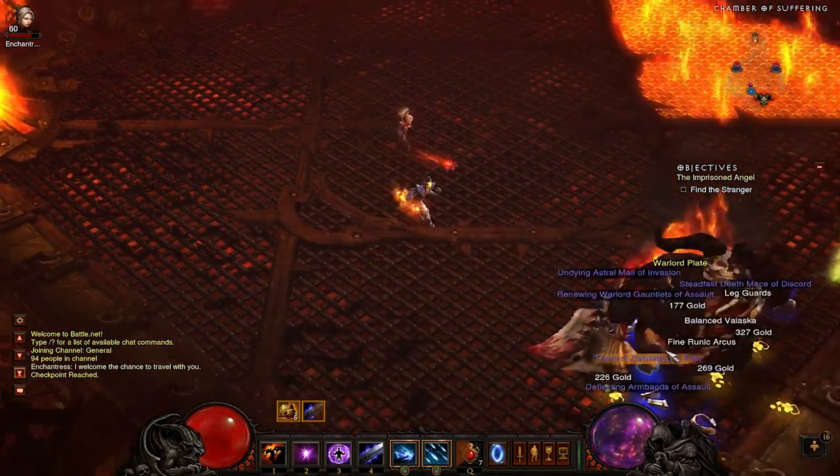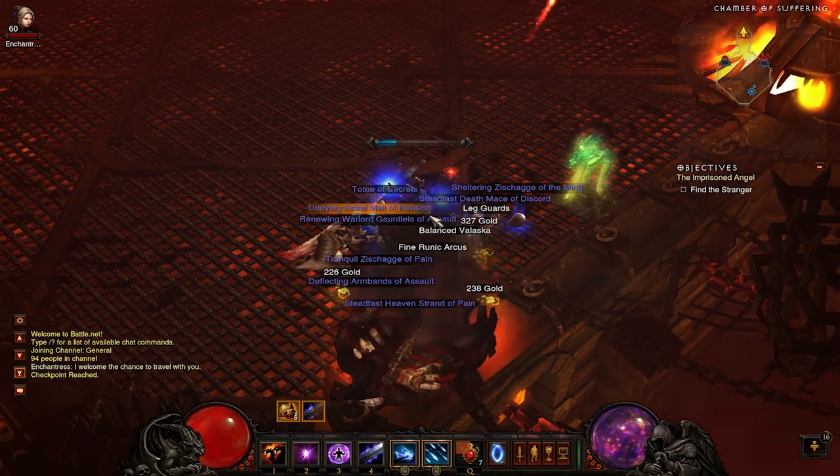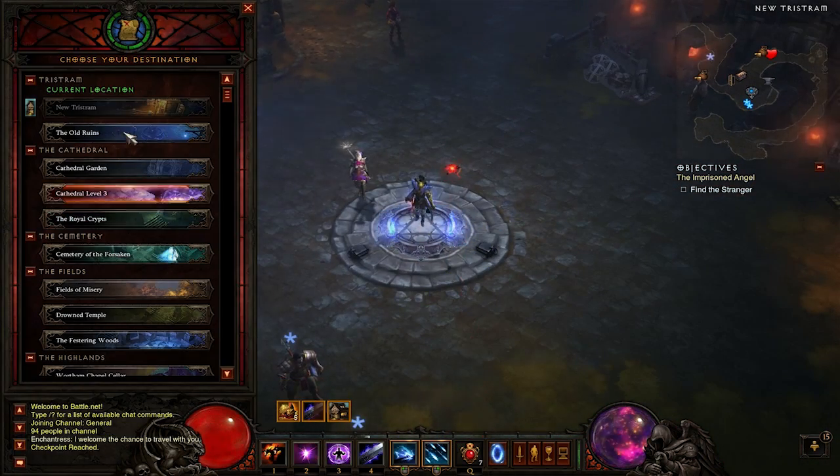From my experience I normally get about 2 yellows from bosses. It's not too bad — there are lots of elite packs in between, so it's a good run to do. As you can see, that's all the loot I got in this run.